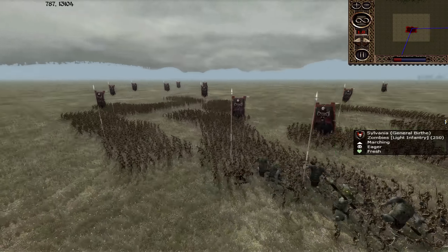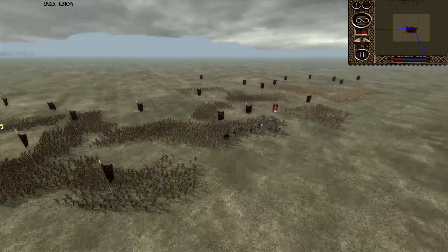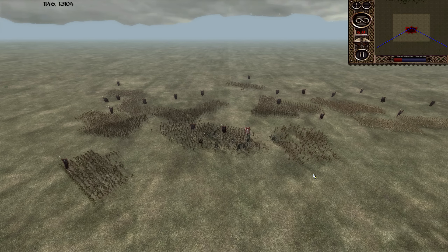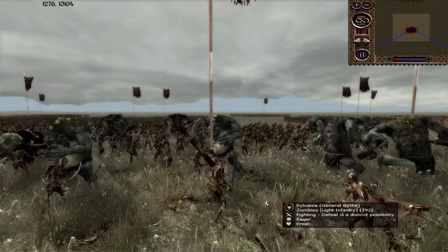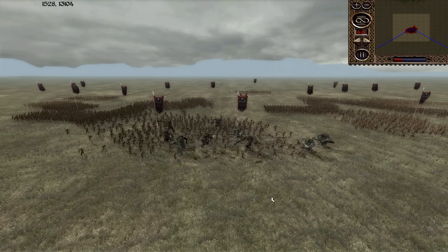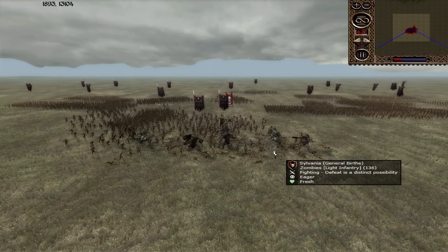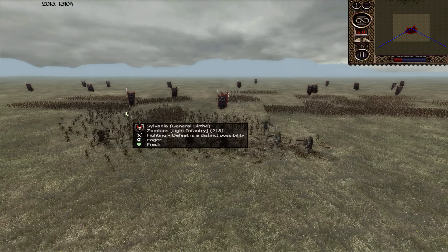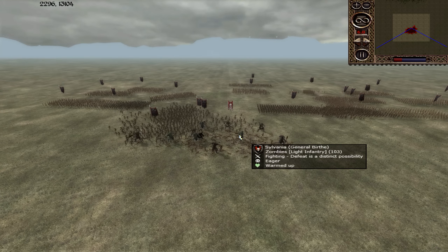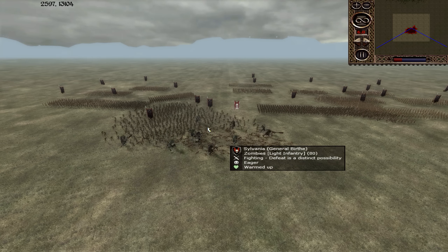That's something that can be done in Warhammer — you can bring huge units of models that are very, very cheap, and then use them to hold down superior units for a long, long time, and block off portions of the battlefield. So although these trolls are destroying zombies, they're also taking damage, and it's going to be super hard for these trolls to get their points back, to cover their costs, by just killing zombies.